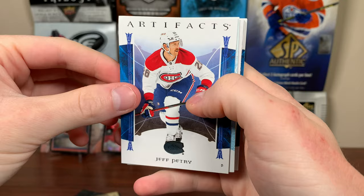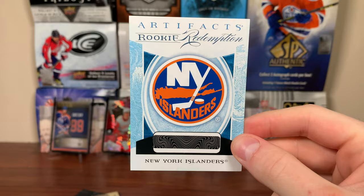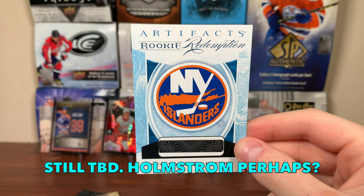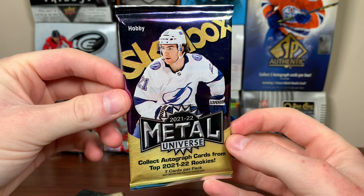Let's do 2223 Artifacts — definitely like to look at the base of 2223 a bit more. We got a Redemption in here perhaps. There's Marner, McKinnon. We definitely have a Redemption filler — it's an Islanders Redemption. We got Artifacts Rookie Redemption, New York Islanders. If I know who it is I'll throw it up — maybe Atu Ratu or Sam Bolduc. Just trying to think of names that debuted for the Islanders. Islanders Rookie Redemption — okay pull from Artifacts, just a base Redemption though.